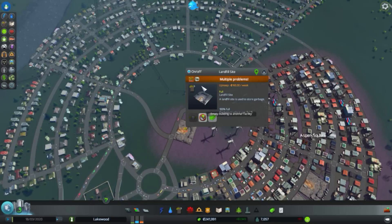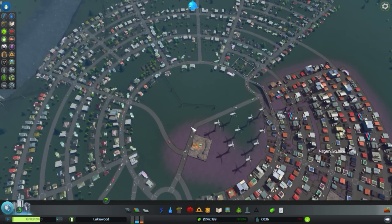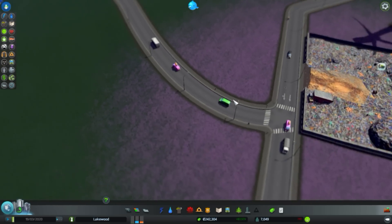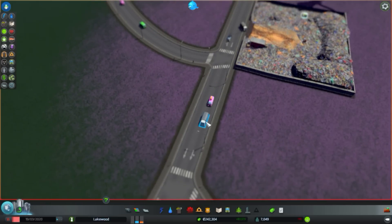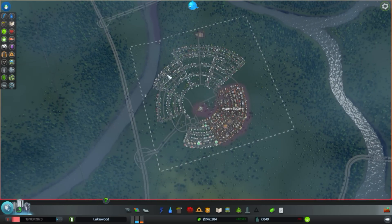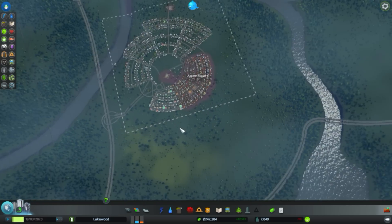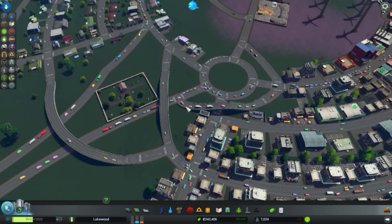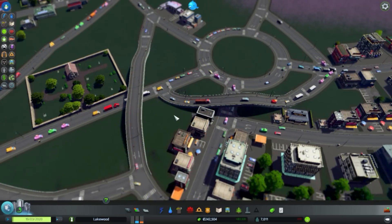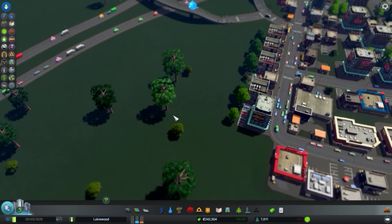Let's empty this landfill — multiple problems, it's set to empty its contents and therefore not working, but it's full anyway. Start emptying. There's a garbage truck — relocating garbage to incineration plant. This guy is going to take everything to the incineration plant. That solves this issue right here — well, now it's not an issue anymore.